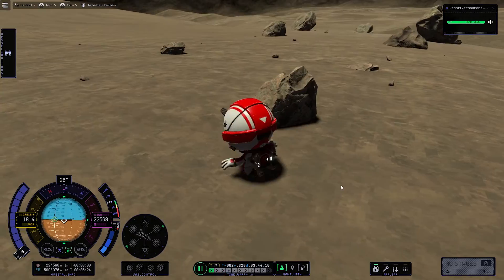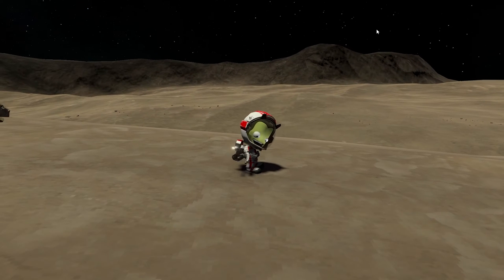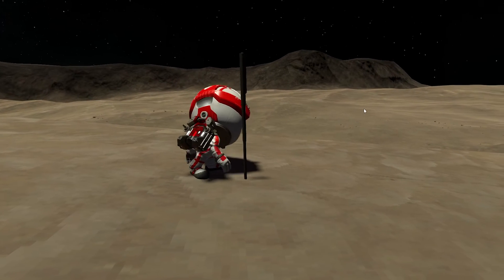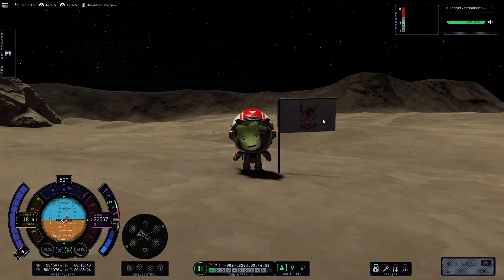Here we can see that big mountain range in the background, and it seemed like a beautiful place to plant a flag. He's doing that right now — grabbing his flag out of his non-existent pocket. Very beautiful. Now we can do this entire hike back after taking a nice screenshot for the thumbnail.